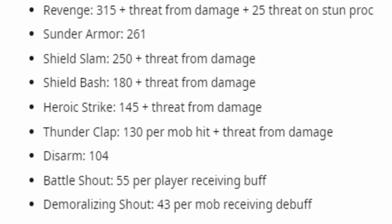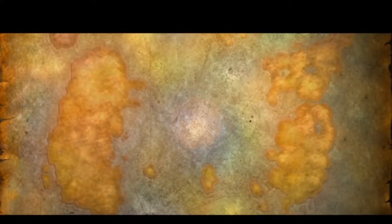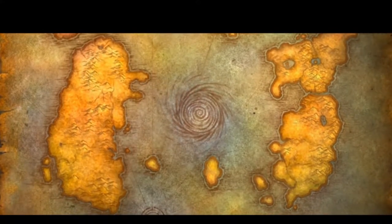Here are the threat modifiers from warrior abilities. Revenge generates 315 threat flat plus the damage from the ability, so if it does 100 damage, it generates 415 threat. Sunder generates 261 threat flat. Shield Slam is 250 threat plus damage — a 300 damage Shield Slam is going to generate about 550 threat. The thing about this is that these numbers do not modify at any point during the game. A Sunder deals the same amount of threat as soon as you hit level 60 as it does when you're downing Kel'Thuzad in Naxxramas. So when you see a tank with a Drakefang Talisman and you're like, why the hell does that tank want the 56 attack power off of a DFT? What an absolute waste — it's not.